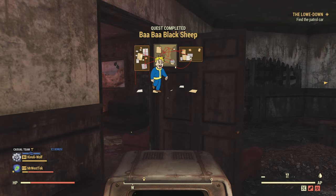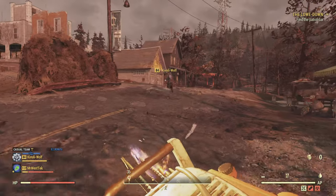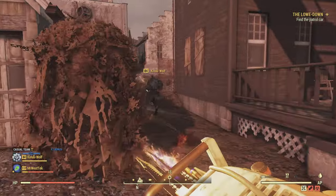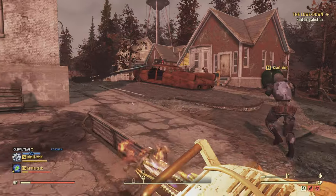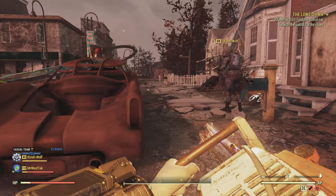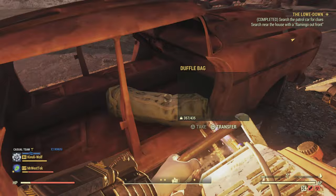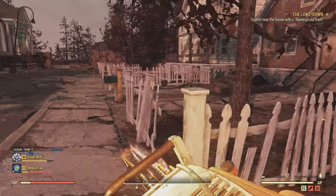The next mission is called The Lowdown, which involves finding a patrol car back in Lewisburg where we started. When you spawn in at Lewisburg, come this way - the patrol car is just over here. Come up to this duffel bag and grab Klein's note. After that it will tell you to search near the house with the flamingo out front.